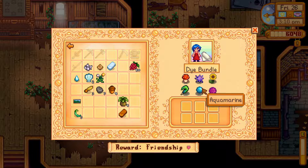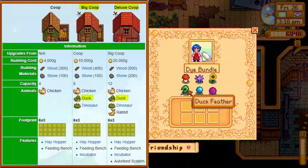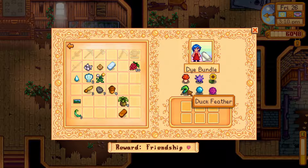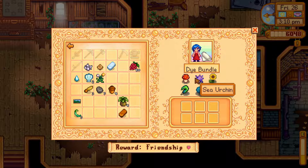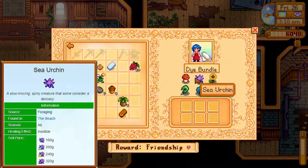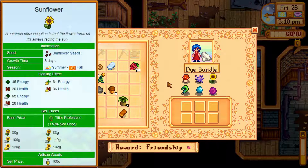Red mushroom — we can manage that thanks to our mushroom cave. Sea urchin requires us to get those 300 wood to build the bridge on the beach and reach the extended part. Sunflower can be grown during summer and fall, so there should be no issue with that.